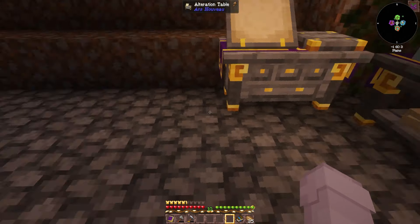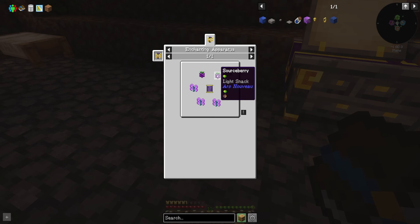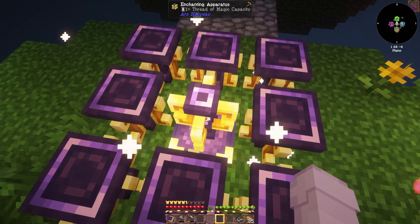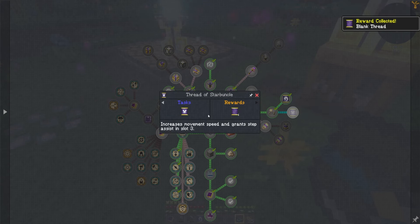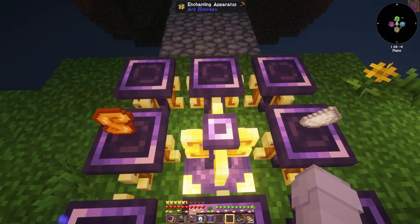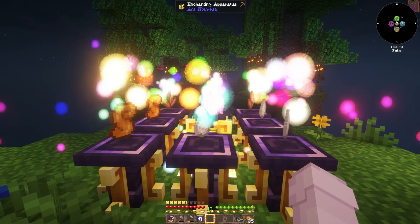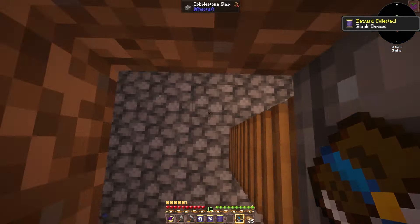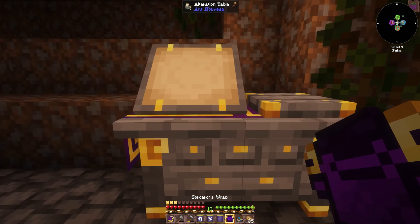Since we now have our armor, I thought we would look at the threads in our quest book. We need three sauceberries and three mage blooms with our blank thread. So now I can take that one off and it gives us another blank one which we can use for this one. I'm not sure if it matters exactly which way you lay it out.